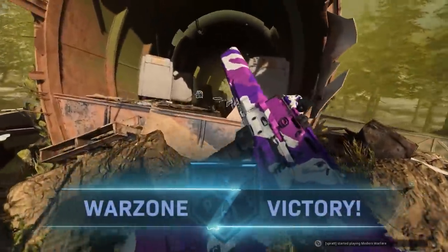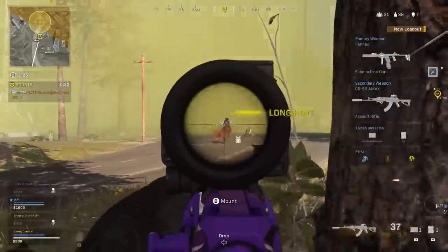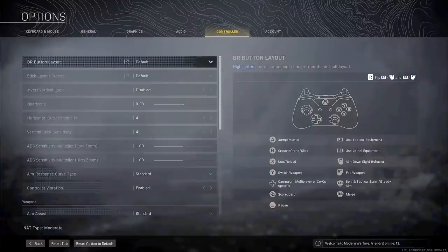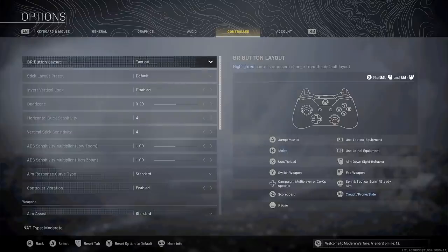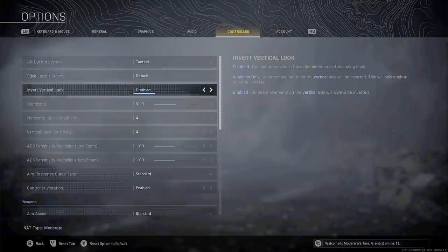First things first, let's start with your controller settings. These can be used by anyone whether you're playing on console or PC with a controller. You'll want to set your BR button layout to tactical. The reason for this is it's going to allow you to slide cancel and drop shot far easier than the default button layout. It will take some time to get used to, but is 100% worth it in the long run. Leave stick layout preset as default and invert vertical look as disabled.